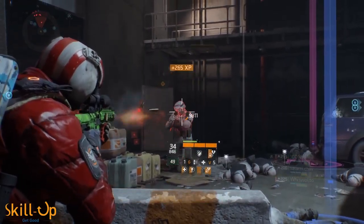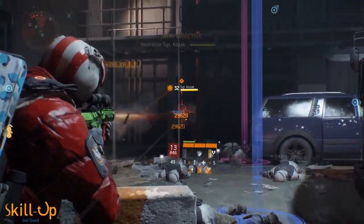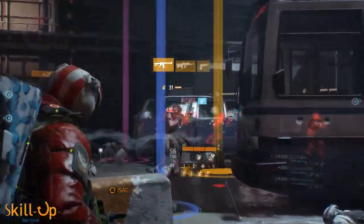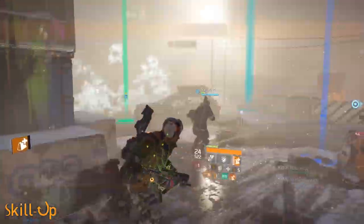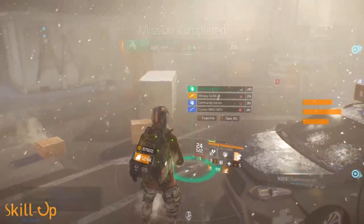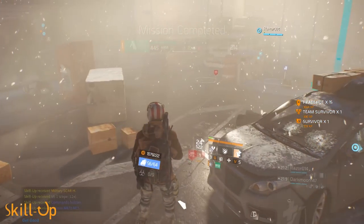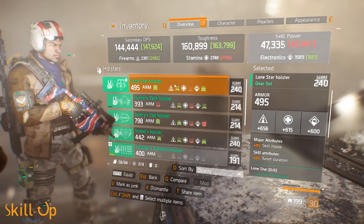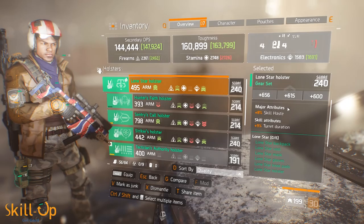So the Lone Star gear set — what is the deal? For those of you that haven't watched my video on the subject, the long story short is that it's a new gear set available in patch 1.2. You get it pretty quickly if you're doing any of the high value target missions, where you'll find mainly Lone Star gear set pieces. You can also buy some blueprints from the base of operations, and you'll very quickly find yourself with a four-piece.